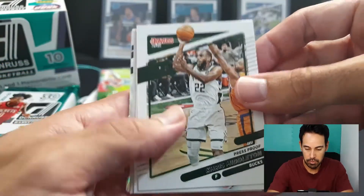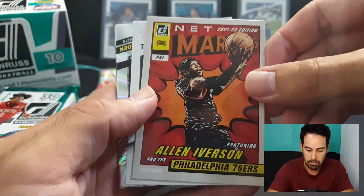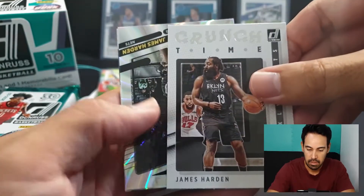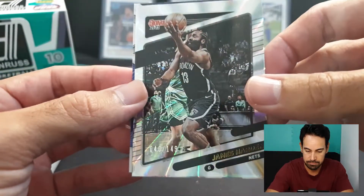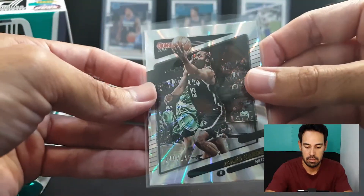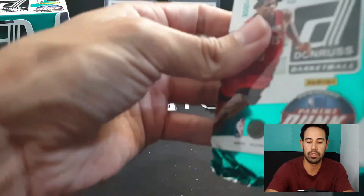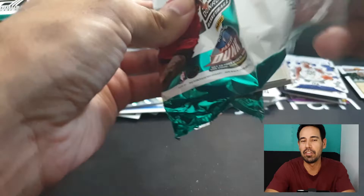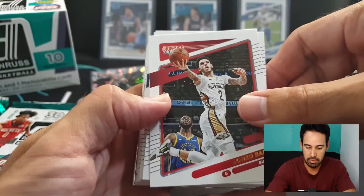Press proof of Chris Milton, retro series of Karl Malone the Mailman, AI. James Harden crunch time, followed by a James Harden numbered laser to 149 - not bad. Craftsman Donovan Mitchell press proof - I'll get the Harden laser numbered sleeved up. Harden has departed Brooklyn and is doing well for Philly already, exceeding Ben Simmons's three-point total in one game. Even though Ben's an Aussie, I don't look too highly upon him - he's got a lot to prove.